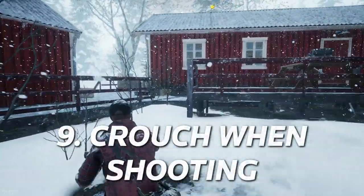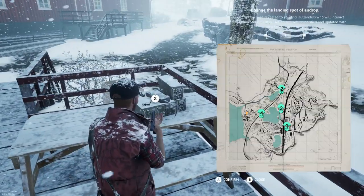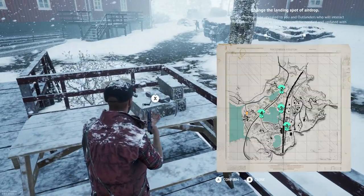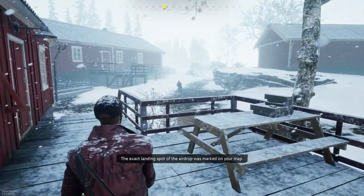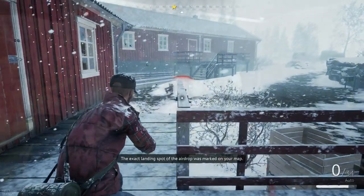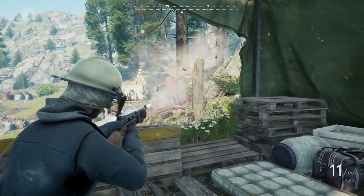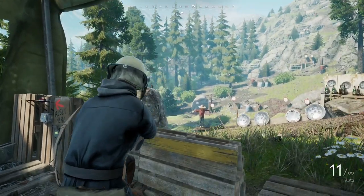Number 9: Crouch when shooting in third person. The recoil in Vigor is very difficult to control, but if you crouch when firing, the recoil will be much more manageable. I like to shoot in third person in Vigor, and crouching when firing helps a ton. Make sure to hit up the shooting range as often as you can to test out all your weapons and get comfortable with them.